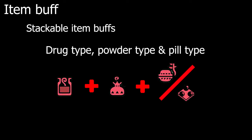Moving on to item buffs: there are three types of stackable item buffs — drug type, powder type, and pill type. You want to use Mega Demon Drug, Demon Powder, and Might Seed. Mega Demon Drug lasts forever until the hunter carts, while Demon Powder and Might Seed last 3 minutes and should be rebuffed accordingly. Trading small attack windows for rebuffing is always worth it when they run out. For canteen food buff, just eat for Attack Up Large.